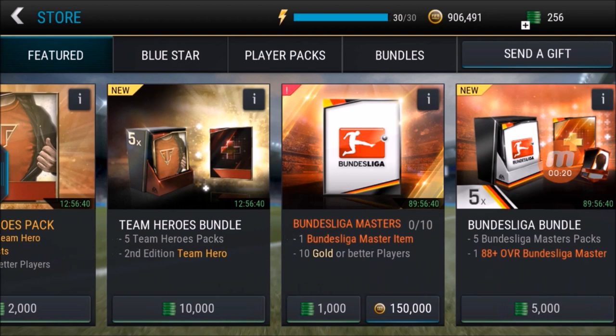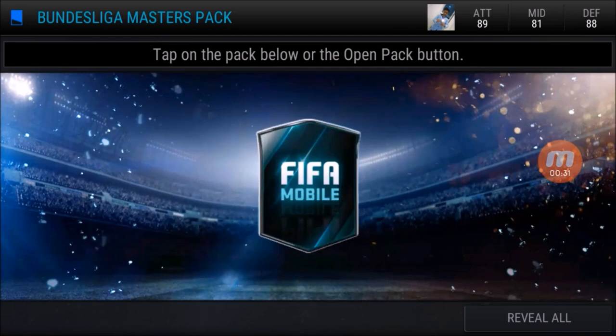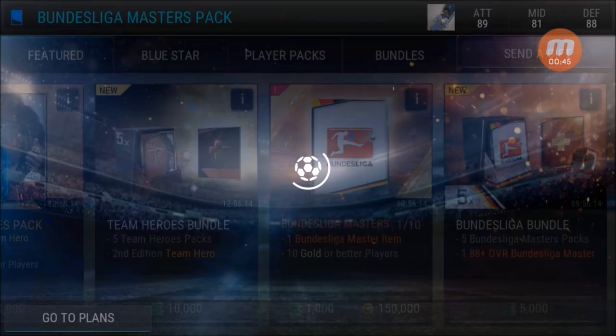Yes, it's a 150k pack, so let's get started. Our first pack — let's see what we get, a token or a Bundesliga master. Starting from the left: Yuri, and then gold, gold, gold, gold — so a token. The card art is very nice!